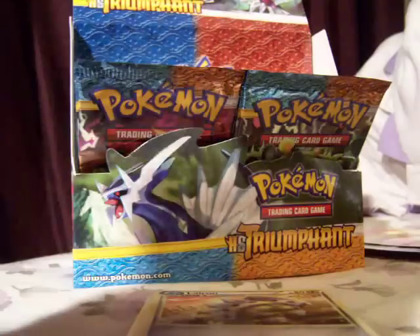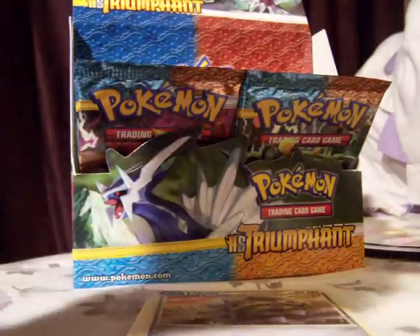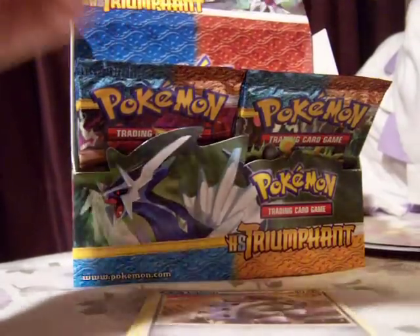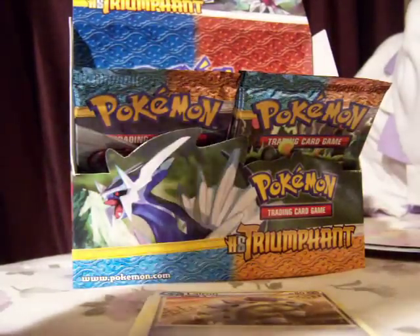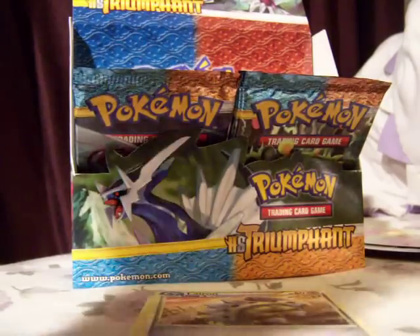I'm going to bust them out quick. I got a Yanmega Prime, which I need, and a Ditto. Doing good with Primes. I really have to watch my time because it could cut me off any second. So I should have one more Prime and another Legend — Bellsprout, Mamoswine Holo which I already have.